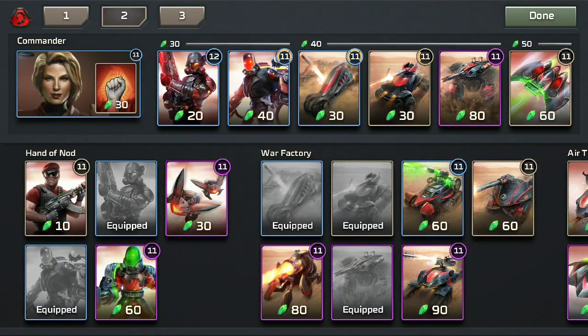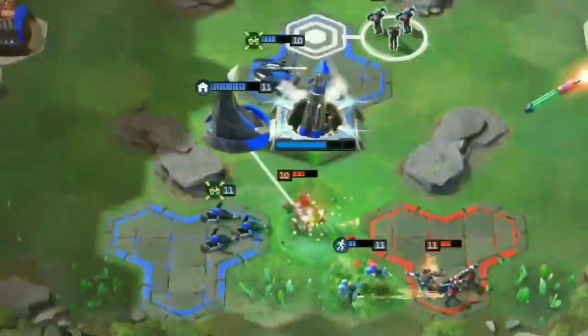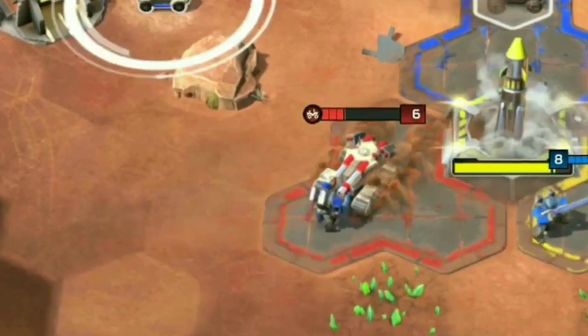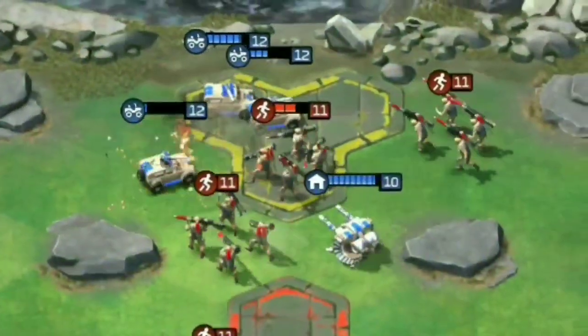This makes for a fairly aggressive deck that aims to take the first nuke quickly, bringing in Tick Tanks to secure the launch pads for the second nuke. I hope that's helpful. Be sure to check out my other intel reports if you're struggling against certain units or looking for tips on how to best apply a new unit in your deck. Also check out my Acting on Instinct series with analysis of game mechanics and solid advice on how to get ahead in Rivals.